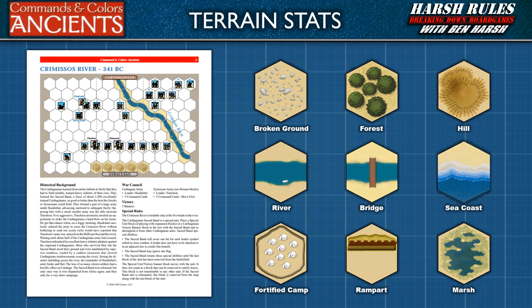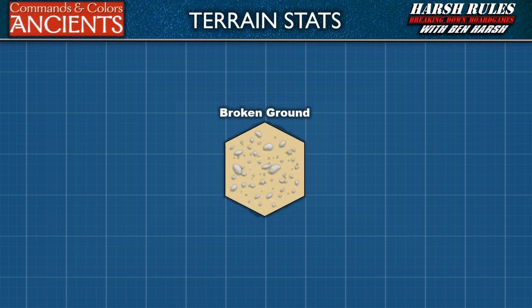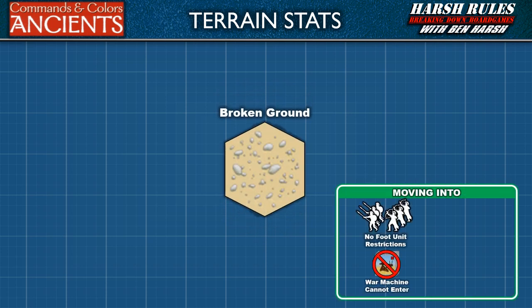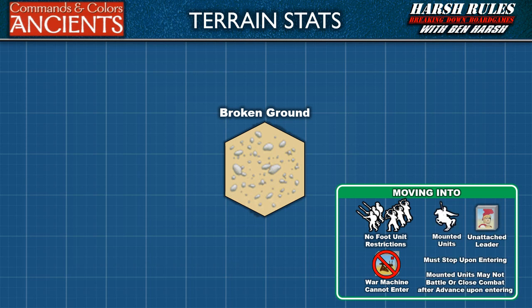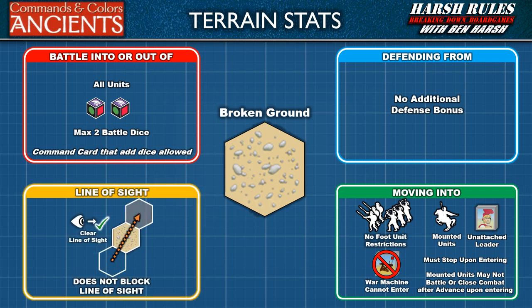Let's begin learning about terrain with broken ground. For movement, there are no restrictions for foot units, except war machine units which may not enter a broken ground hex. Any mounted unit or unattached leader must stop when it enters a broken ground hex and move no further on that turn. A mounted unit may not battle on the turn it enters a broken ground hex, and if a mounted unit entered broken ground on a momentum advance, it may not bonus close combat. All units that battle into or out of broken ground roll a maximum of two battle dice. However, a command card that adds additional dice in battle will modify this maximum. Finally, a broken ground hex does not block line of sight.